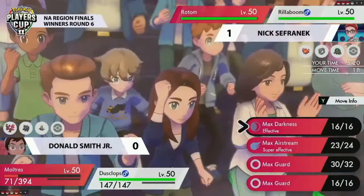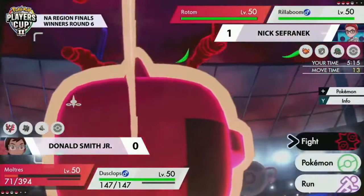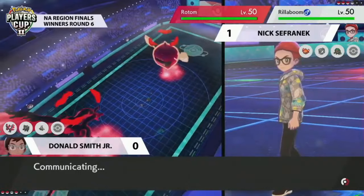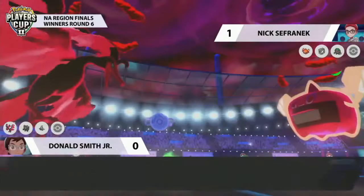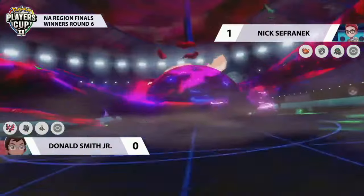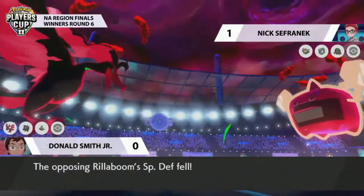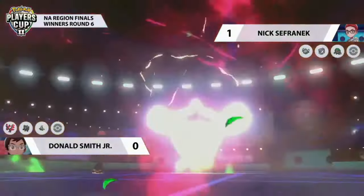Moltres has to be careful — it needs to make sure it picks up a solid KO and doesn't walk into a potential Max Guard from Rotom while Rillaboom deals good damage. You want to make sure the Moltres delivers the damage those two Nasty Plots set it up for. With the speed advantage, it could go for a super effective move into Rillaboom with Max Airstream, or try to target down Rotom. But there's no Max Guard — it's the Grassy Glide into Moltres. It's able to survive and goes for the Max Airstream, picking up the solid KO on Rotom.